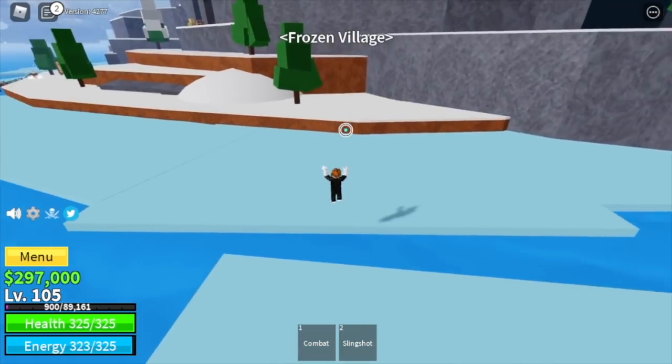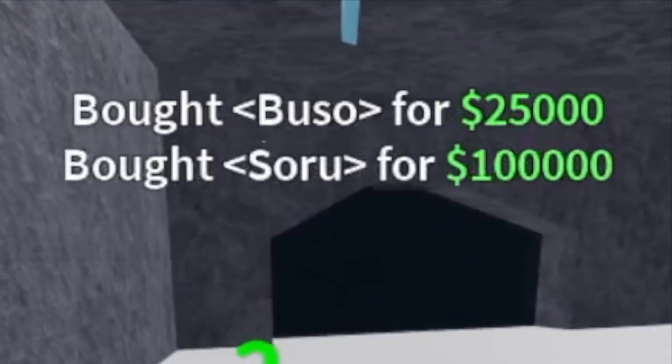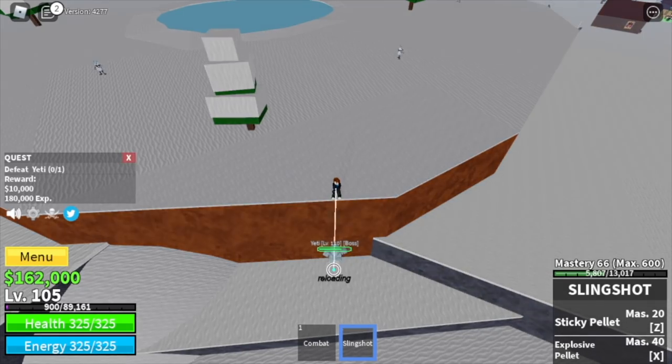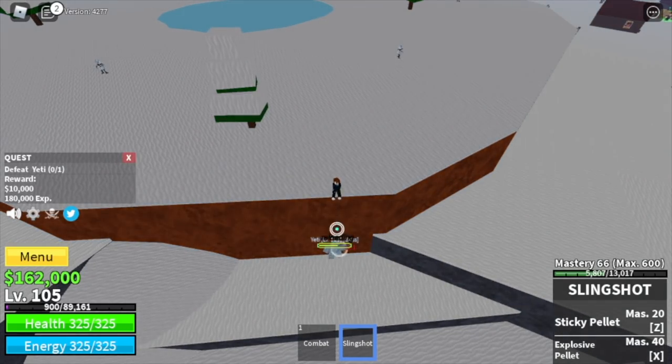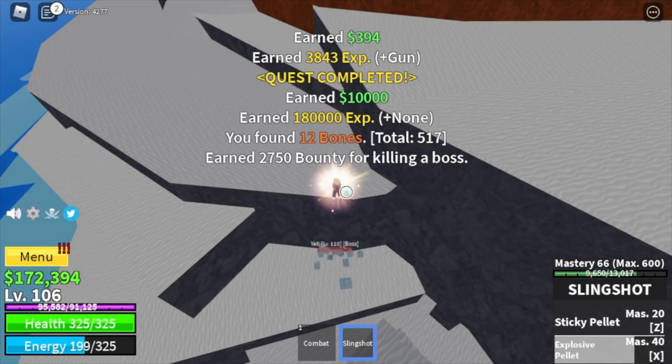Here we are now in the frozen village. Don't forget to buy the Gepo, the Buso, and the Soru. After buying those, we are ready to grind. We're going to start here with the Yeti. That's why we went here at level 105. Go in higher ground, just left click it, and use your skills to defeat it easily.